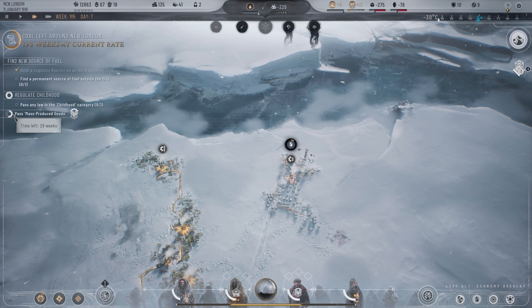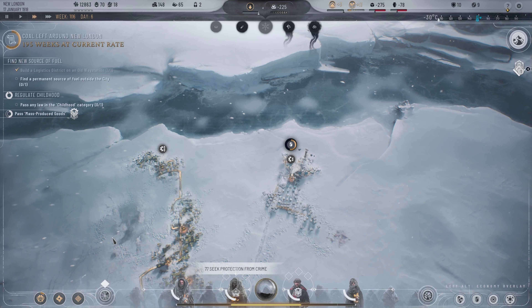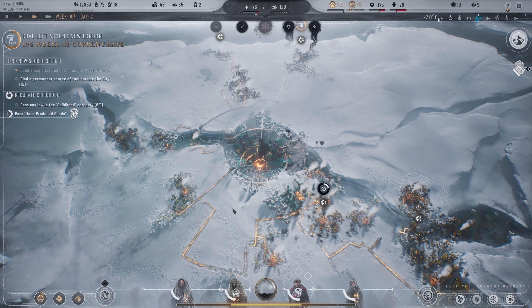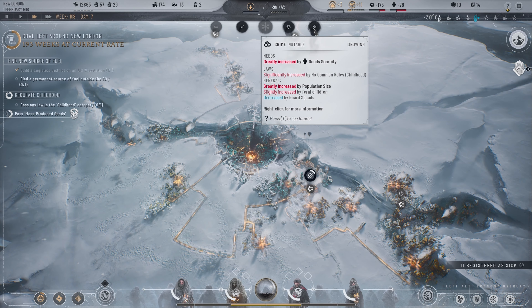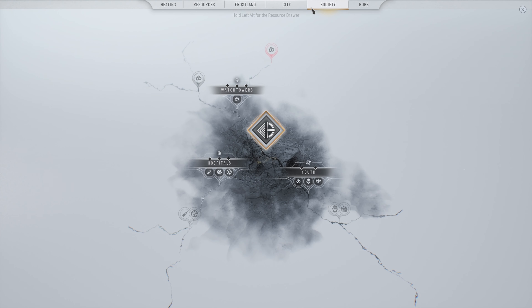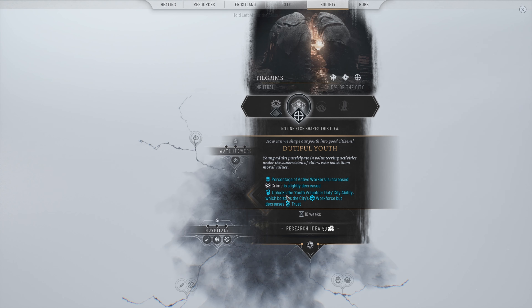Let's go into two times speed — I still need to find this produce mass goods option. Regulate the childhood, so this one doesn't actually have anything really too important I can see. We have to find a way to increase our security though. Early case good scarcity is a significant increase with no common rules for childhood generally. We know how to find the stuff for the youth so we'll start out with this. Trust rise unlocks the youth employment program which bolsters the city's workforce but decreases the heat stamp income. Crime is slightly decreased amongst the workforce but decreases the trust.